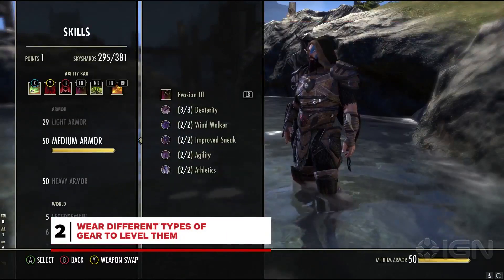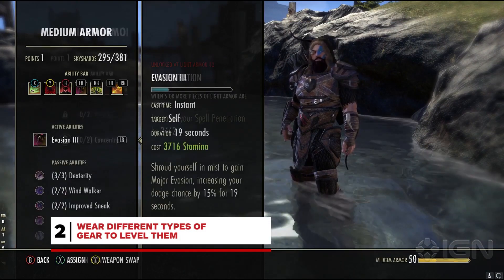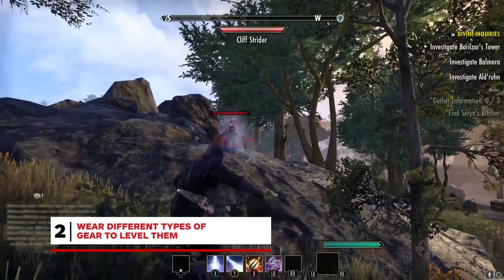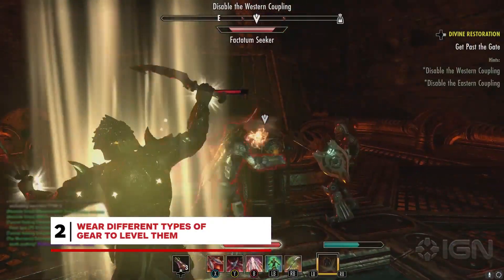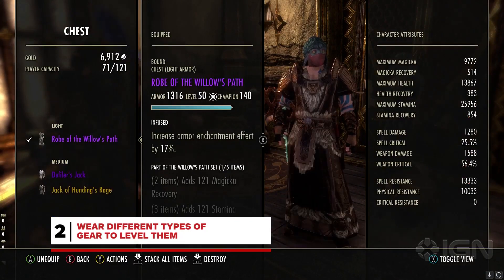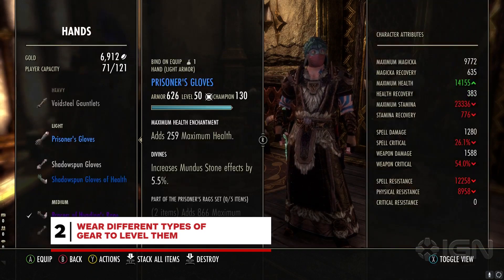This is an old tip, but it remains relevant. The Elder Scrolls Online has three different skill lines for light, medium, and heavy armour, with each generally corresponding to a different playstyle. You never know when you might need to change that playstyle though, so it's best to level them all at once. The Elder Scrolls Online makes that process easy — simply wear at least one piece of each type of gear as you fight monsters and turn in quests, and all three skill lines will go up as you level.